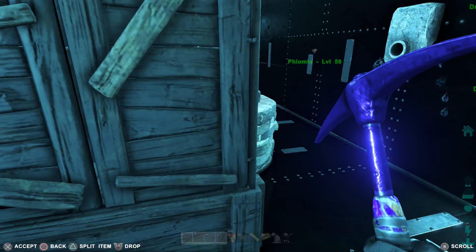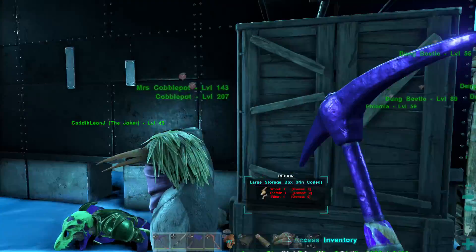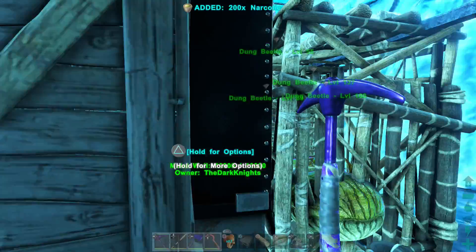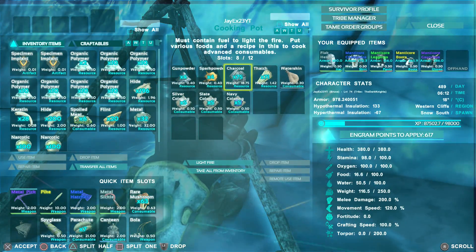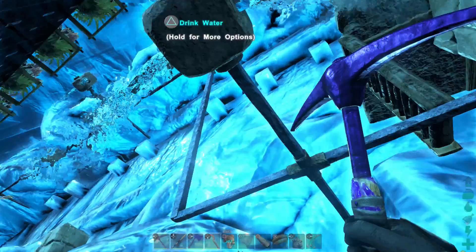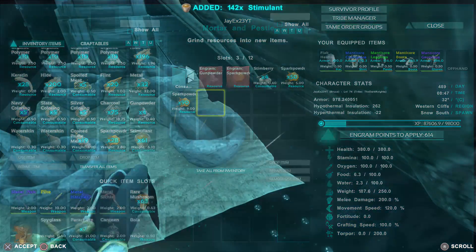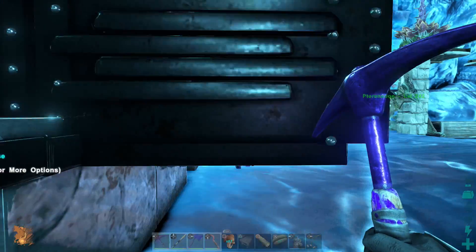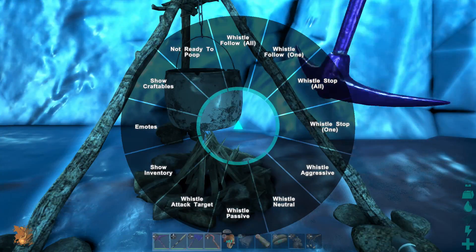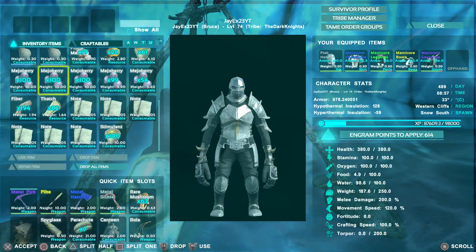We've got narcotic somewhere — I'm going to need 144 narcotic total. We've got 200, so that's great. We're going to make the mind wipes in a cooking pot. I'll take all the rubbish out because we don't need it. We're only going to need two water skins — I've got a canteen and a water skin, so that'll do. While the stimulant makes, I'll get everything prepped.